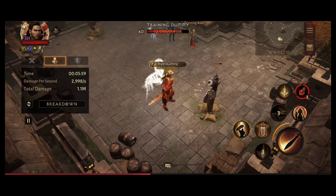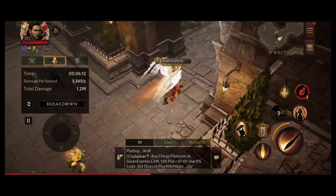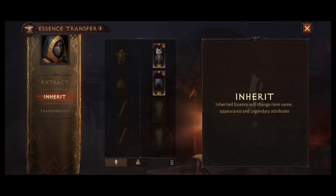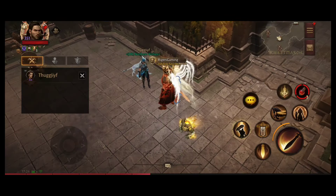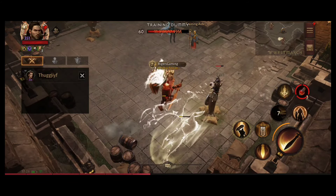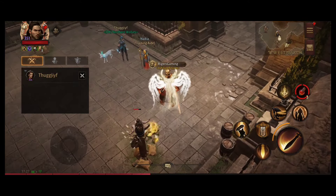It works - damage is higher. Now let's look only at Light Striders damage: it is 16,978. Let's reset everything, swap the essence, swap out Commander's Rally and use a different one. Now the Light Striders damage is 14,936 - that's 2,000 lower than with Commander's Rally. So as you can see, it works. The essence Commander's Rally works with Light Striders.